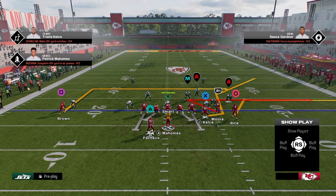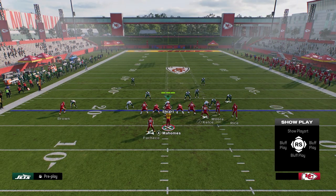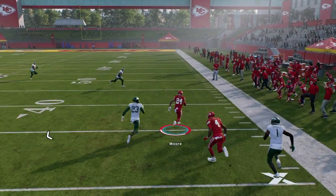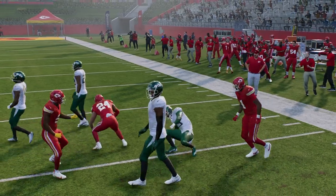I'll show you how to set the play up. It's literally going to take one hot route. You're just going to slant your tight end and snap the ball. You can stem the in route up and I'll show that, but the main route we want to cover is this pivot route.